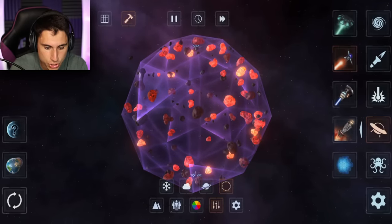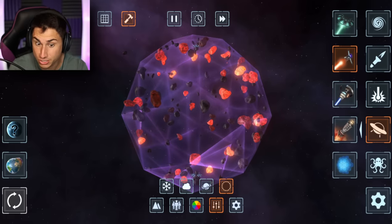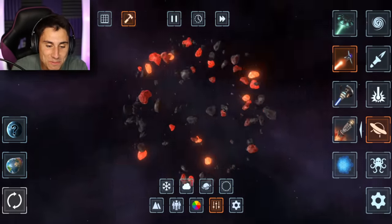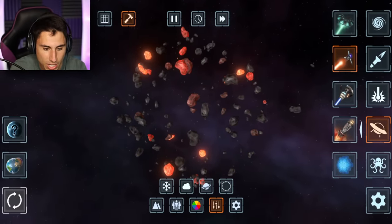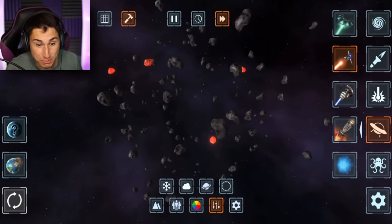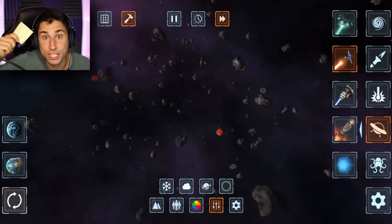Now what happens if I go out of spectator mode and get rid of the force field? Are they gonna stay in a circular pattern or disperse into the cosmos? Oh, that is awesome — they stay in a circular pattern. Eventually they kind of scatter and disperse into the cosmos. That was awesome, and that was the least exciting thing on this post-it note.